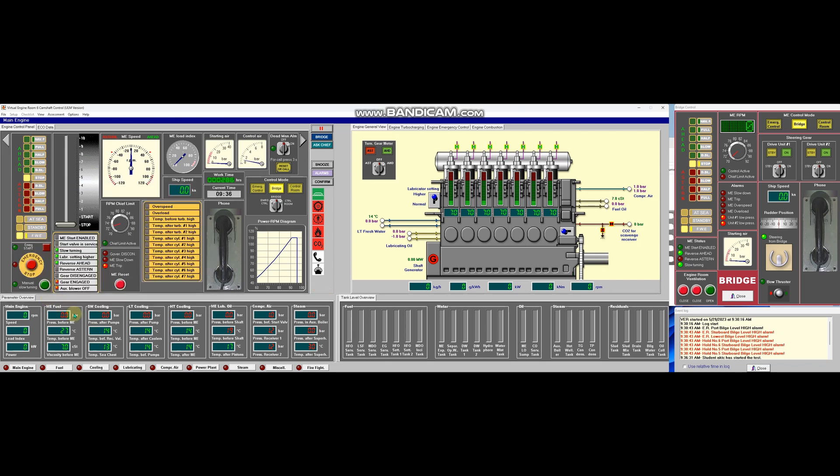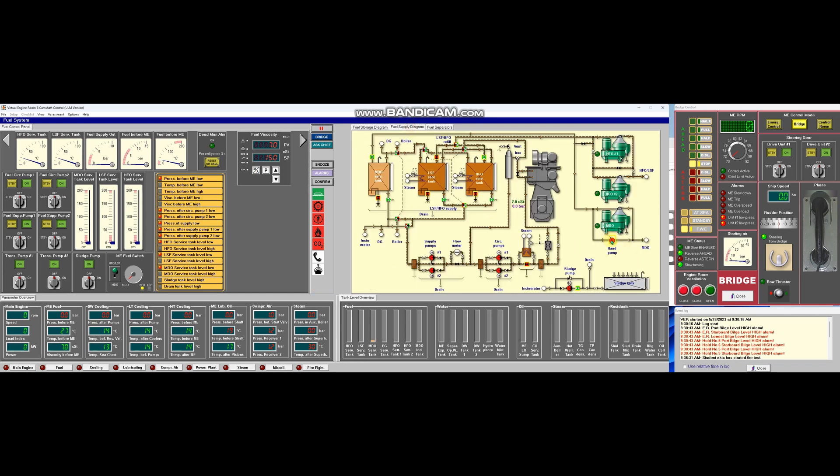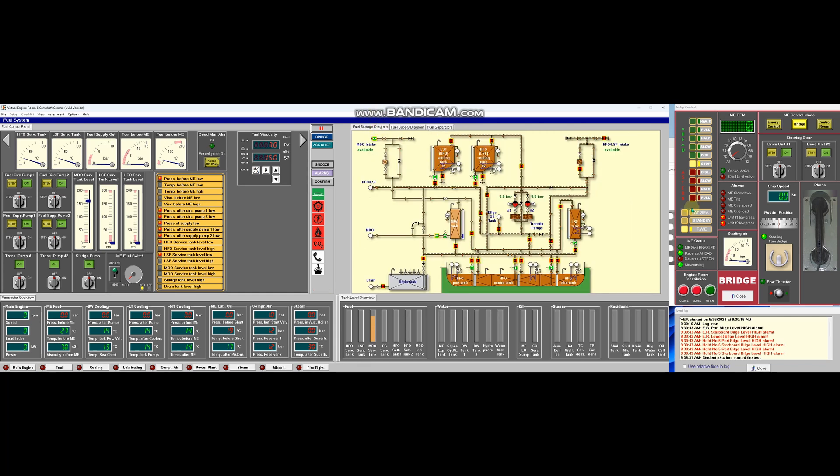First, we are going to do a bunkering operation. Go to fuel — let's fill up our MDO storage tank from port intake, and from MDO storage tank going to MDO service tank using hand pump. Next, from the starboard port intake, prepare the bunkering line and fill up our port tank, center tank, and starboard tank of heavy fuel oil.